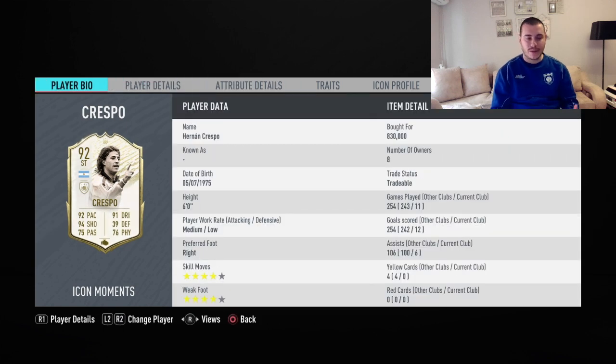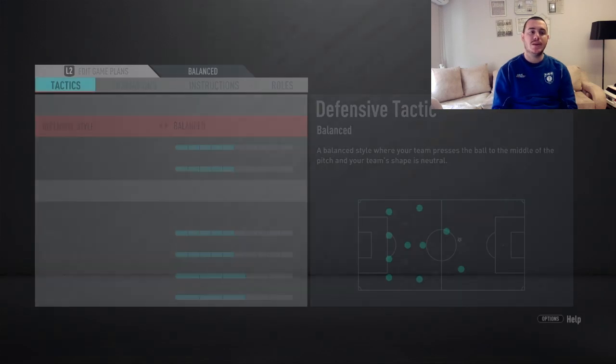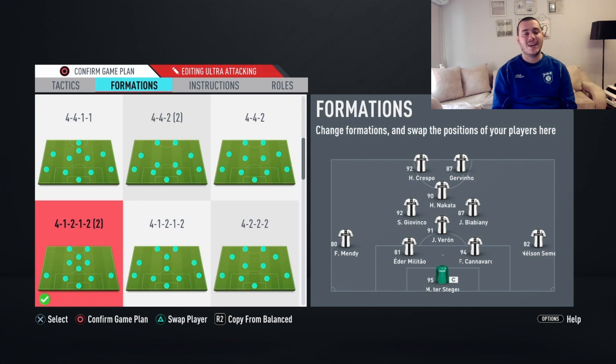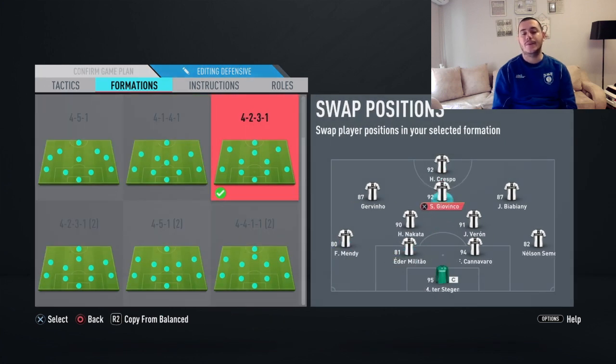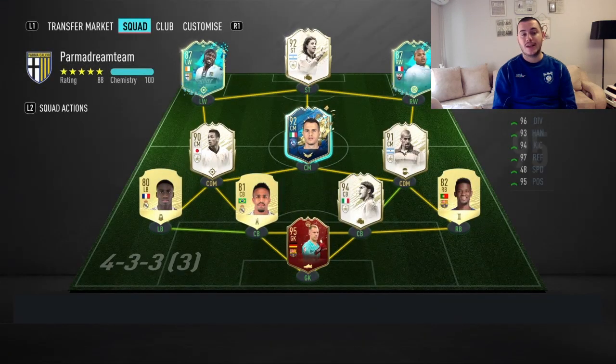The body type, the movements — for me an incredible card. At this point of the game, the ideal price would have been around 700k, but I just had to buy him as soon as I had the coins. Normally I play 4-1-2-1-2 narrow with this team and he is my left striker. In a 4-2-3-1 he's the main striker, supported by Gervinho, Biabiany, Giovinco, and Verón and Nakata.